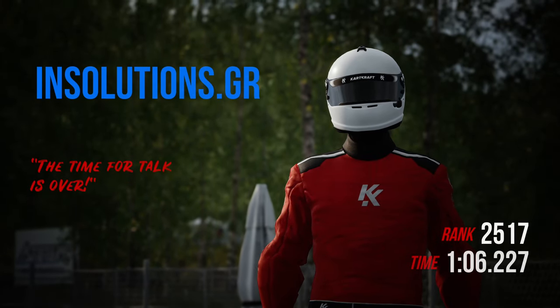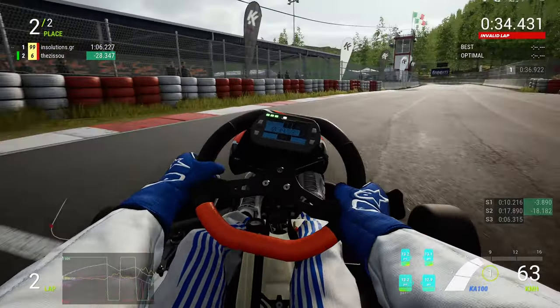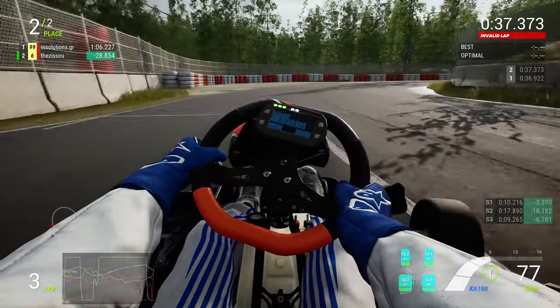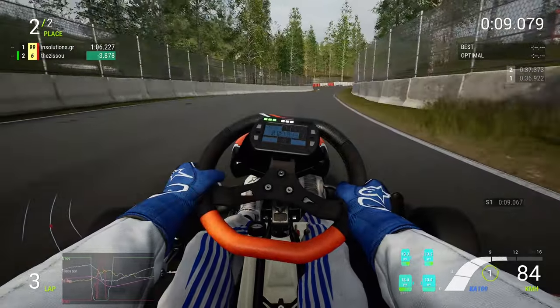These are my first few laps against insolutions.gr — maybe that's a Greek address, I'll check that out afterwards. There are only six turns on this track, it's a very small tight track. You want to hit the apex on turn two — it's tempting to go deep and try to carry speed, but I just didn't find the right line and it didn't really work for me.